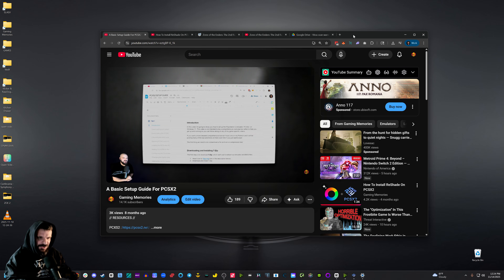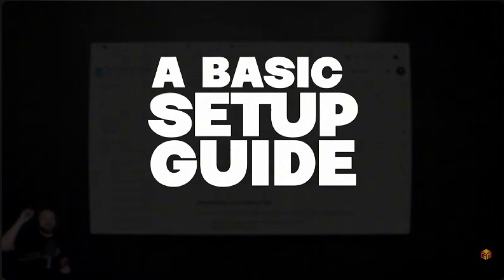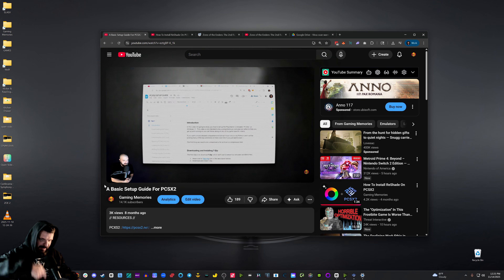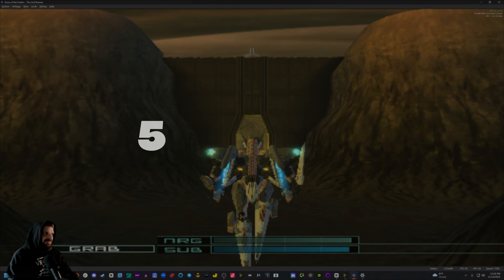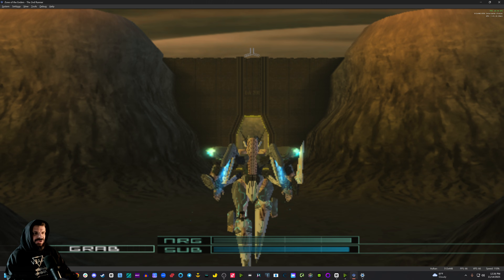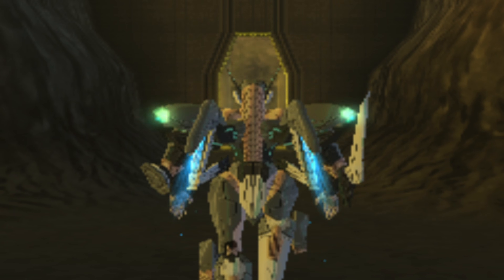If you've never used PCSX2, on my channel I have a video called A Basic Setup Guide for PCSX2, link below. Zone of the Enders 2's native resolution is 512x448, which on a modern monitor is going to look pretty pixelated. But before we fix that, let's do some basic settings.